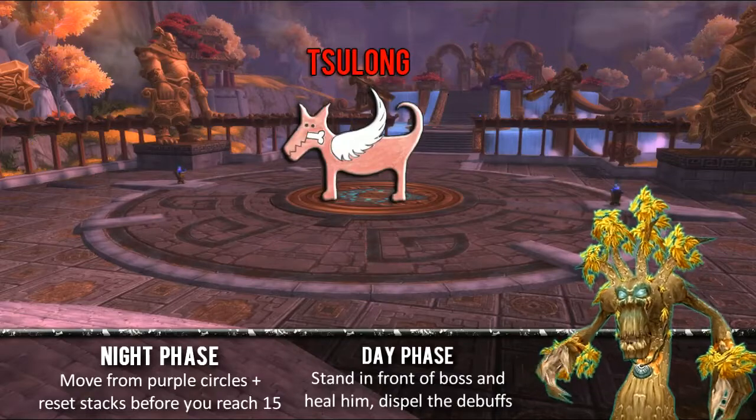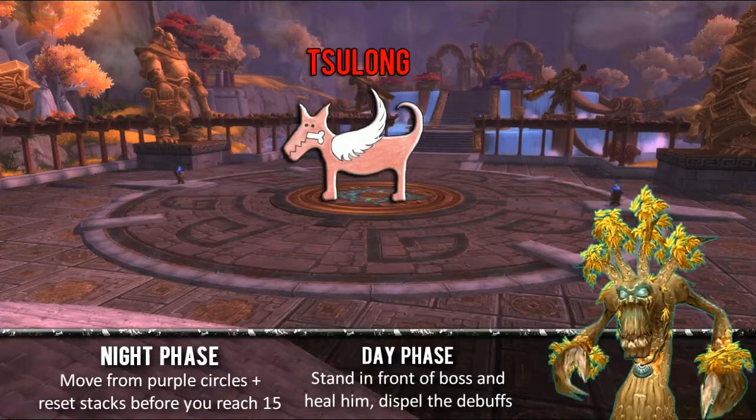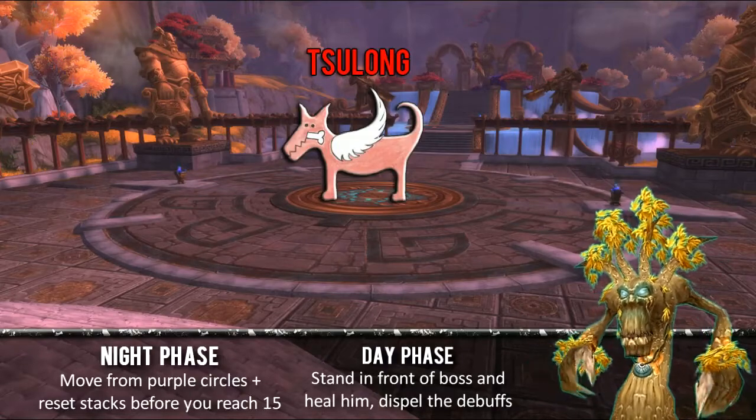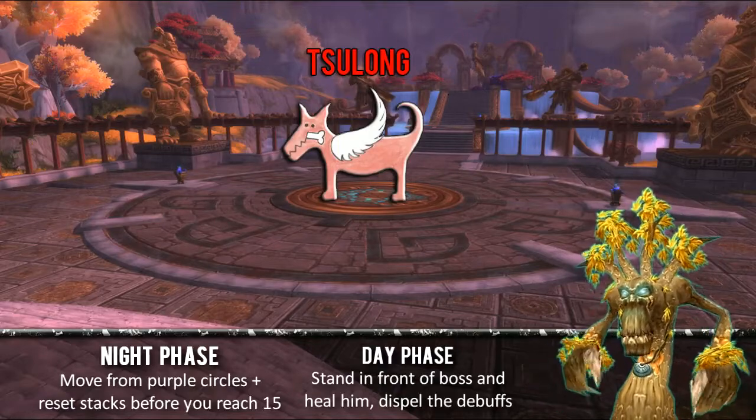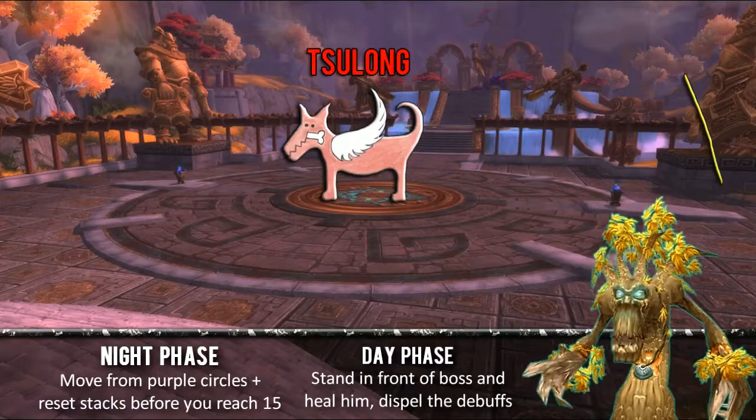After a period of time, the night phase will kick off again — it's the same thing, just keep doing it. We time some of our raid-wide cooldowns to happen in the night phase, just to try to conserve some mana, and then use your single target big heals during the day phase.